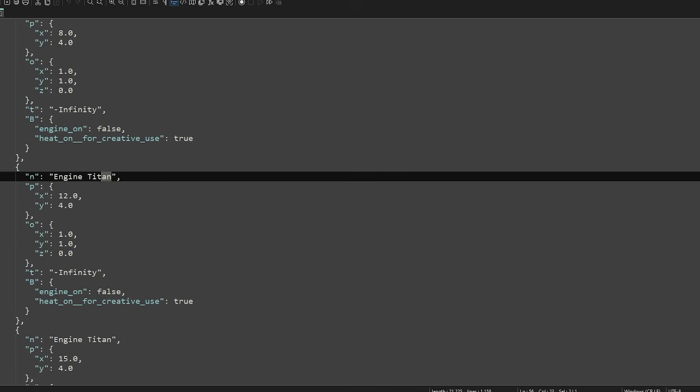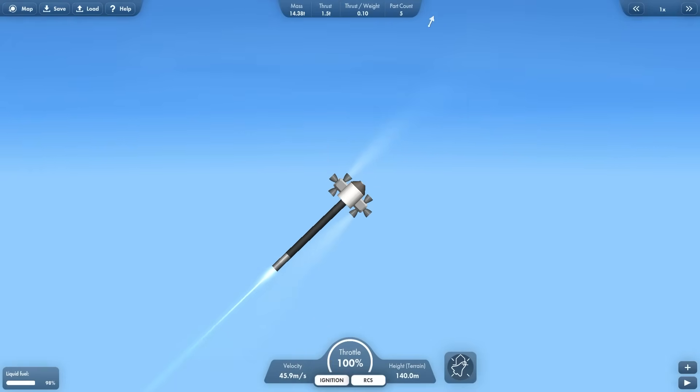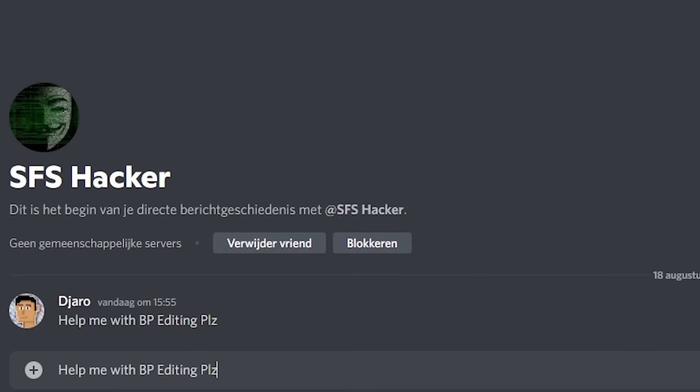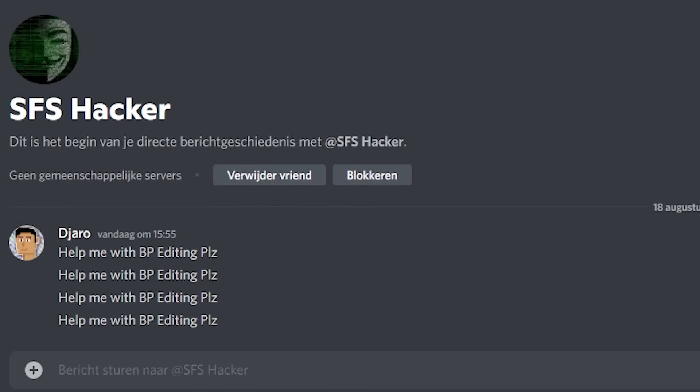Not really. Introducing blueprint editing — or BP — which is when you go into the game files to change rockets. This can apparently get you insane rockets. But there's one problem: I have absolutely no clue how to do it. So I contacted a mysterious figure called the SFS hacker, who claimed to be able to help me. So while we're waiting for him to respond, let's look at something else.